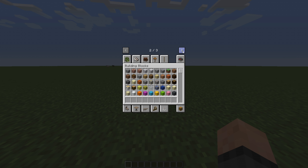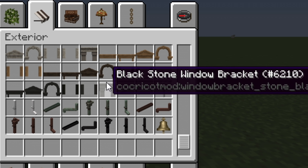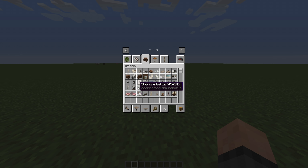So I went to the second page of my inventory, not thinking that there was a third one, and I was like, Jesus, there is so much. Look at this — this is plant, nature, exterior. There are mailboxes and things, and roofs and tents. Look at it all. Black stone window bracket? There's drain pipes — for f***s sake, why are there drain pipes? It just doesn't stop, there is so much.